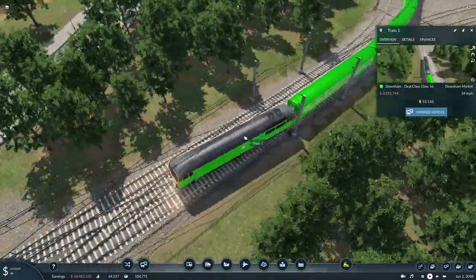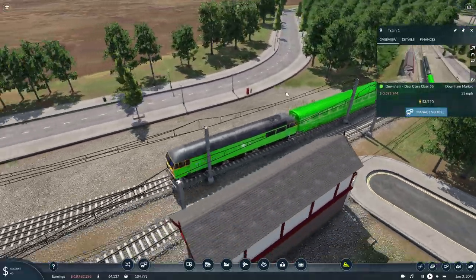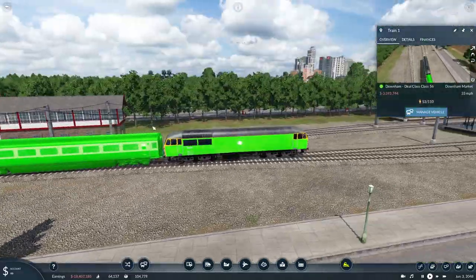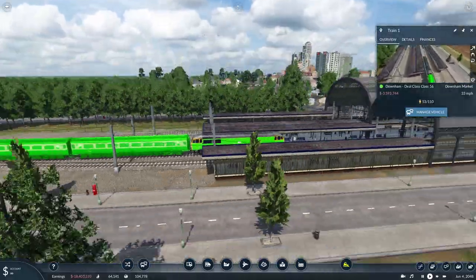There aren't any other skins available yet, but this is his first attempt and we'll see what else he comes up with as time progresses. A nice looking locomotive with line colourability as a bonus.